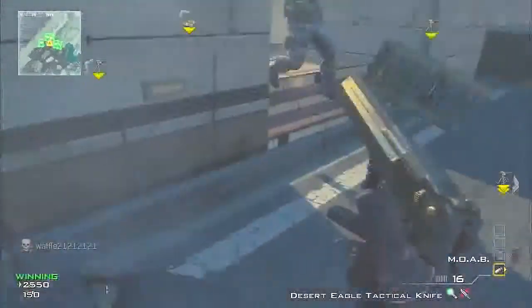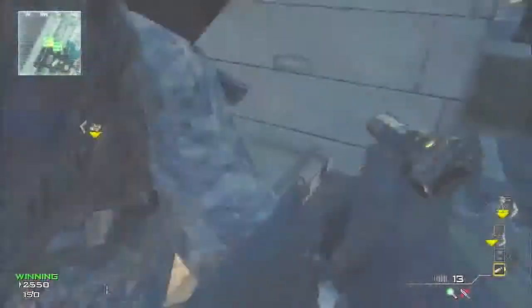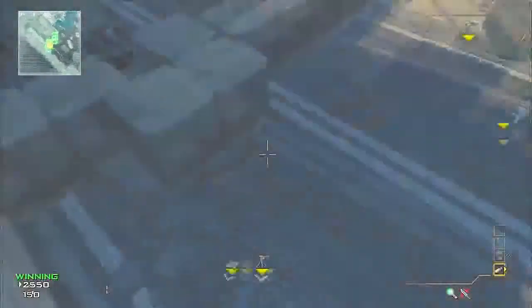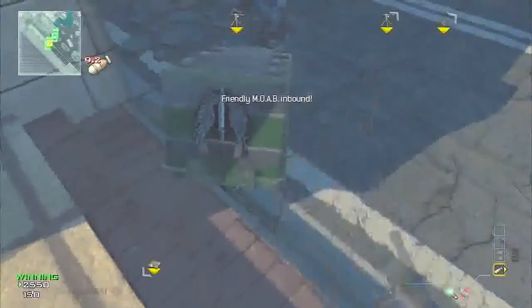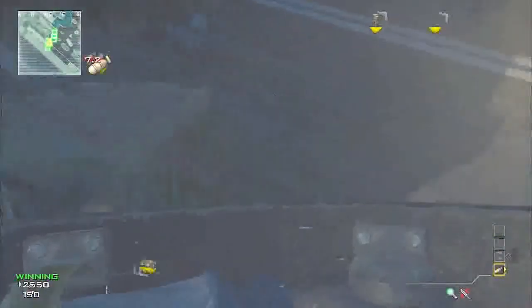Hey, what's up guys, welcome. Showing you a brand new way on how to get out of the map. This new way is pretty easy to do — you just get a care package right here and tell an enemy to stay in front of you crouched, then you're gonna have to call in your nuke two seconds after it.